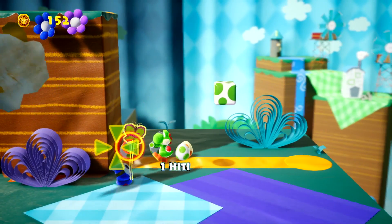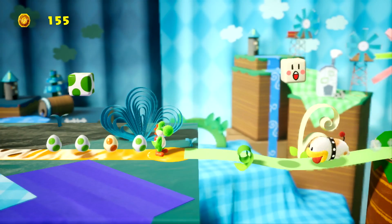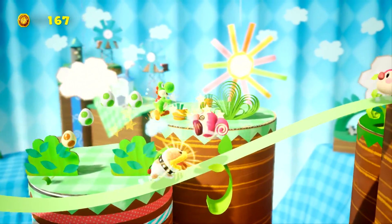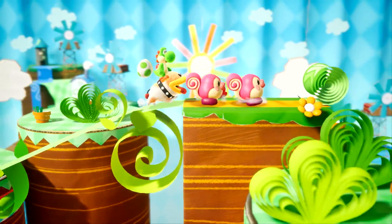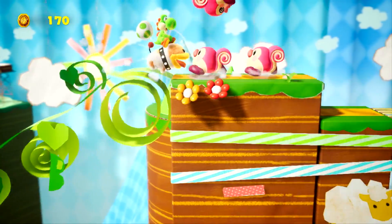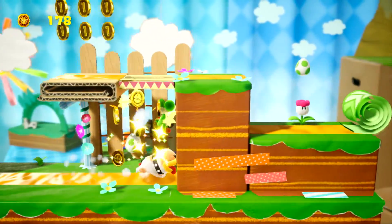My unexpected favorite part of Crafted World was Poochie — not the infamous Simpsons character who ruined Itchy and Scratchy, but a unique and adorable Poochie who you can ride on the back of, and who can barrel through the big enemies that Yoshi can't take down on his own. He's as cute as he is incredibly useful. Side note: if Mario rides Yoshi and Yoshi rides Poochie, who does Poochie ride?